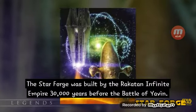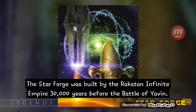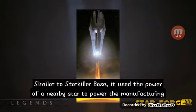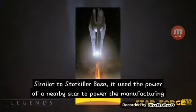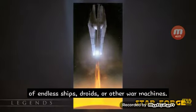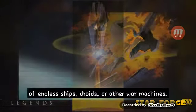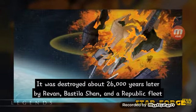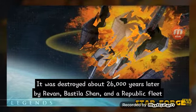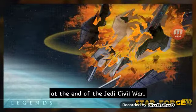The Star Forge was built by the Rakatan Infinite Empire 30,000 years before the Battle of Yavin. Similar to Starkiller Base, it used the power of a nearby star to power the manufacturing of endless ships, droids, or other war machines. It was destroyed about 26,000 years later by Revan, Bastila Shan, and a Republic fleet at the end of the Jedi Civil War.